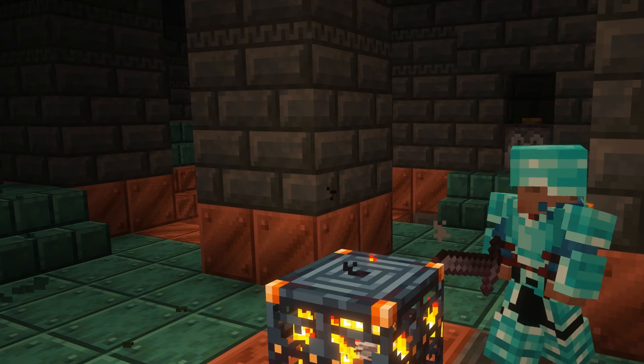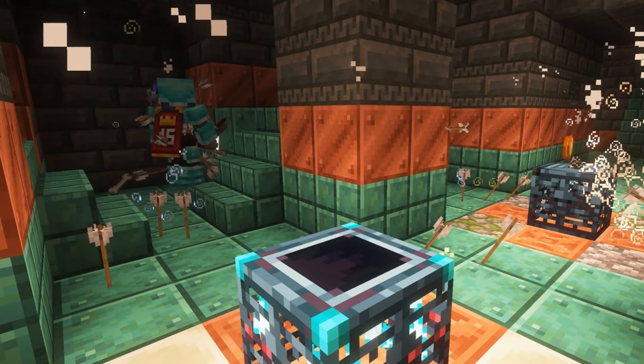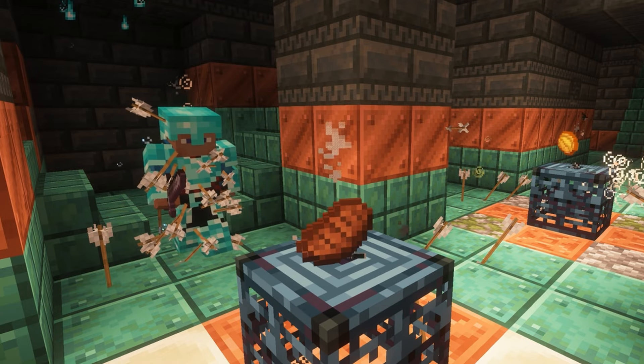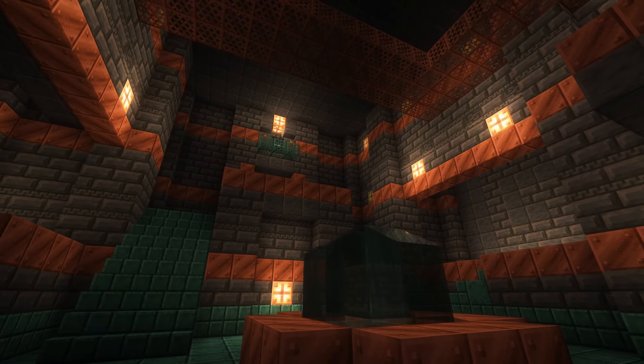Food. The last thing any adventurer wants is to have to return home in the middle of an epic battle because they forgot to take their pork chops out of the oven. Trial spawners can give you drops like golden carrots, steak, cooked potatoes, etc., but not nearly enough to keep you alive for the entire dungeon. This is probably the most important tip I can share with you, buds: bring lots of food.